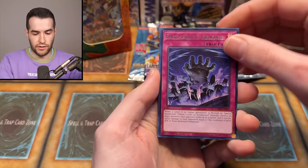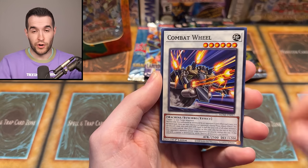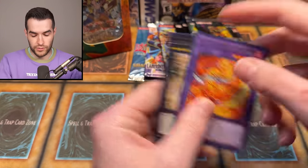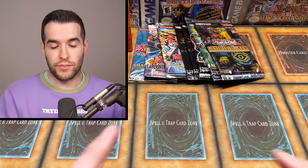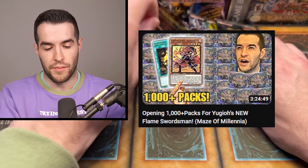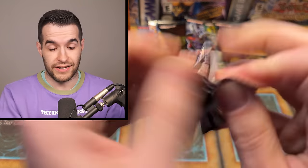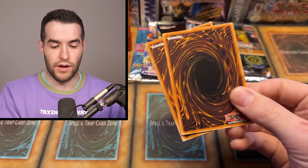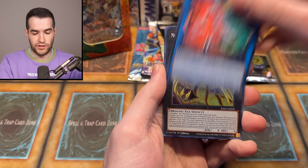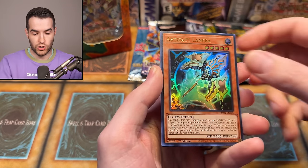What pack is this? Maze of Millennia. We have Earthbound, Earthbound, Earthbound Line Walking — that's three straight Earthbounds — Combat Wheel, Flame Swords Realm. Very cool Flame Swordsman card. Remember when we pulled it on the live stream? Go check out the live stream if you didn't see it — we opened a bunch of Maze of Millennia. We'll still be doing that for Phantom Nightmare. I actually don't know what card we're searching for just yet because I don't know the set contents while recording this. So hopefully there's a cool card we can chase after.